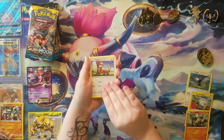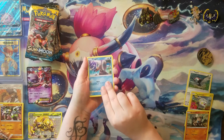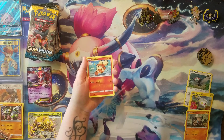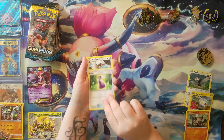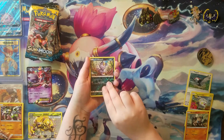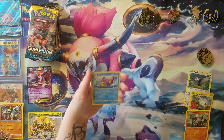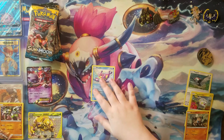Yungoose, Surskit, Wingo, a Popplio, Grolith, a Steel Energy, a Potion, Trumbeak, a Golbat, and a Lolan Meowth, and a Bruxish rare.